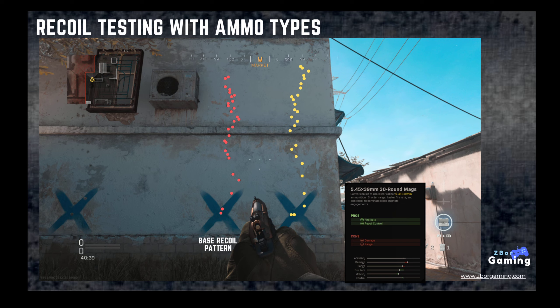Here is the base recoil pattern for the AK-47. The base ammo is on the left and the 5.45 rounds are on the right. It's a fairly vertical pattern with a lot of side-to-side jump. The 5.45 rounds result in a little more vertical recoil, but overall it isn't drastically different from the base pattern. Even though the 5.45 says it gives better recoil, it doesn't actually show that to be the case — and you also lose damage and range.